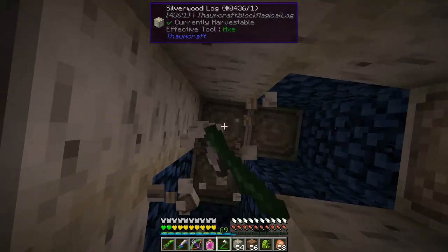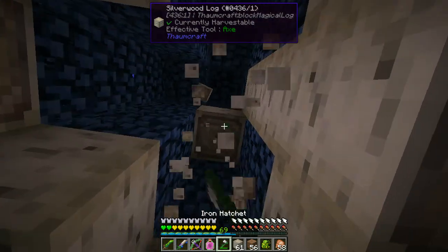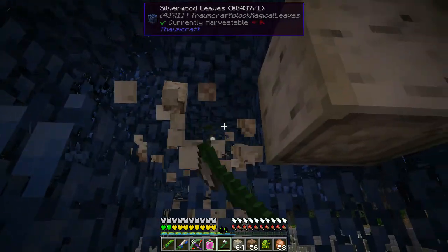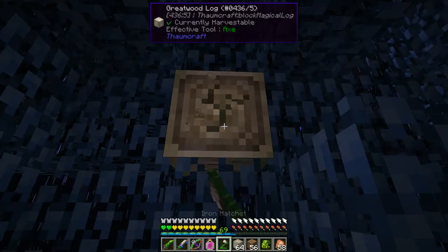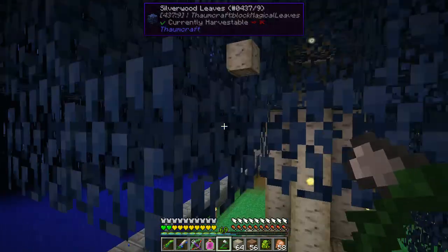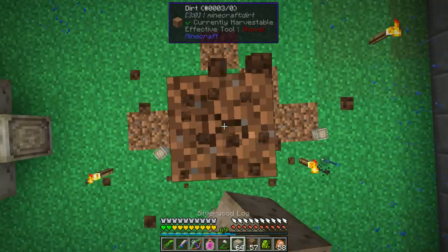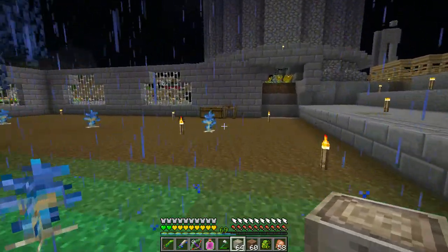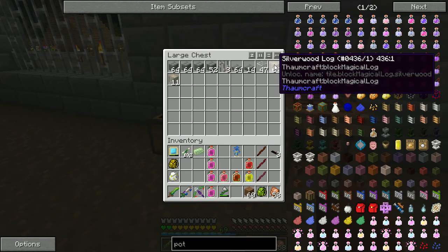Wow, these are fat trees - even up in the branches. Can we do anything special with this wood? And it looks like it did drop one - oh good! So that answers that - we do actually get saplings from it, which is actually pretty good because these are a pain to make. I'm gonna put this for now. Wow, it gives a lot of wood. What do we use this for anything special?